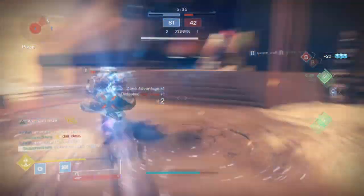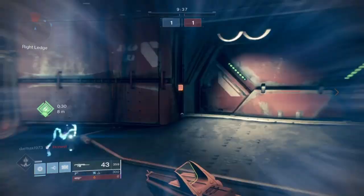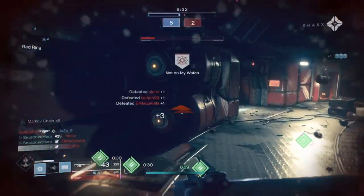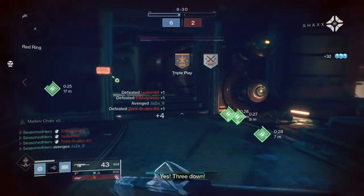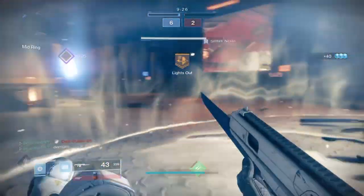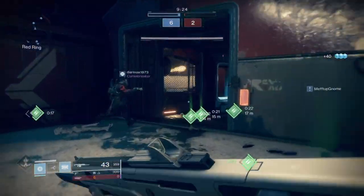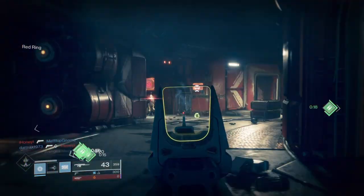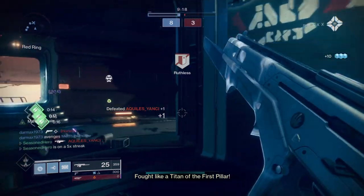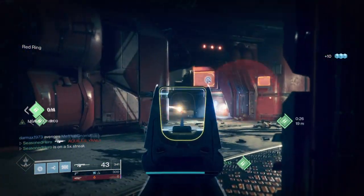Its viability in PvP is always good if you're happy getting up close and personal with players. Using the Code of the Earthshaker or Code of the Fireforge for the powered melees are probably the best methods of doing so. Further combining them with your super that uses the melee as a base secondary attack also means you can be pulling off explosions all the time.